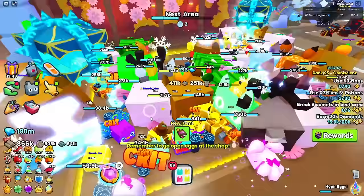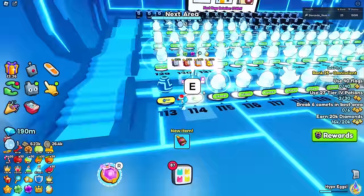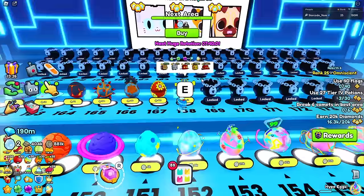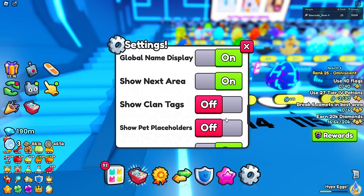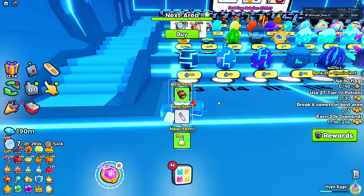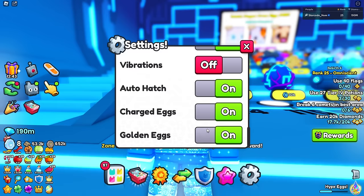This is actually the perfect time to show what they added. Let's unlock all of these eggs. Here are the brand new eggs, and if I go to settings there should be a brand new button - and there it is: charged eggs and golden eggs. Charged eggs cost 20 times more than normal price but give a lot better luck. Golden eggs give you golden pets and cost 50 times more, or you can do both for around 70 times the price.